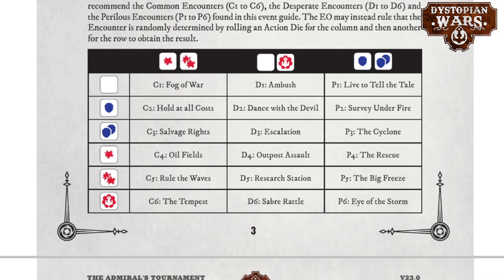You select missions by rolling two dice. The first one determines the column you are using. If you roll a normal hit or a double hit you use the first column; if it's a blank or an exploding hit you use the second one; and if it's a counter — normal or double — you use the third column. The next die you throw determines the row of the mission. For instance, if your first die was a normal hit and the second was a double counter, you would be using the Salvage Rights mission.